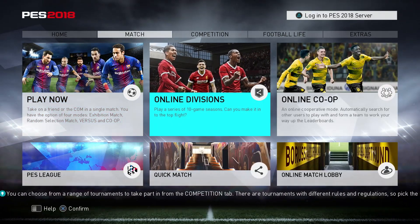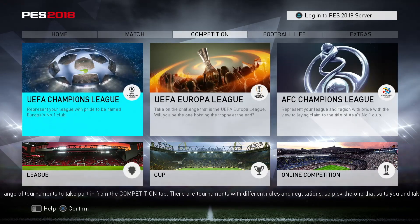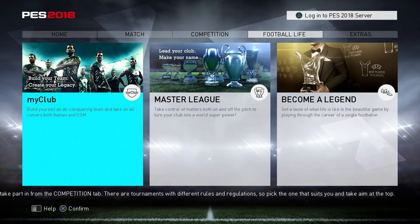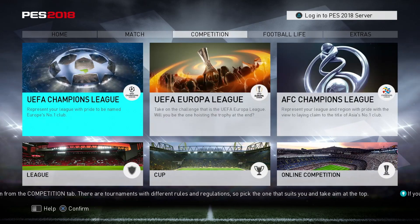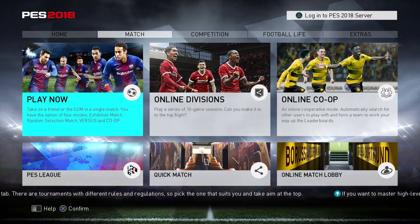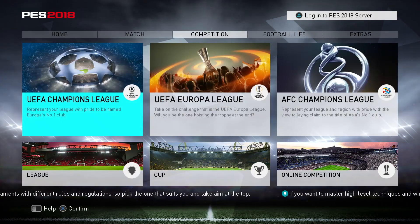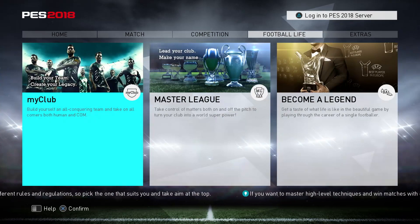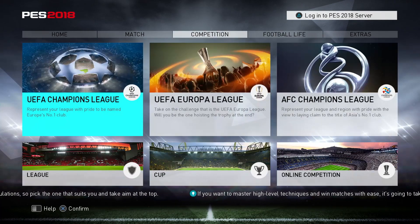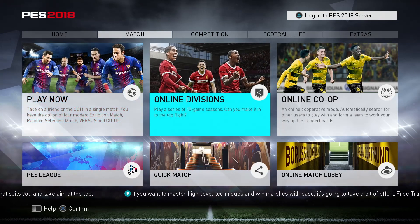Another great element about PES 2018 is that there are quite a few cool new game modes to sink your teeth into, such as the 2v2 and 3v3 co-op play with support for local guests. Play together with friends, take your team to the top or simply have some fun via one-off casual matches, compete in PES leagues in new modes including My Club, random selection match, and online co-op. These new modes do add a lot of longevity to the overall experience, and it's great that there are a few more modes for me to test out over the coming months.